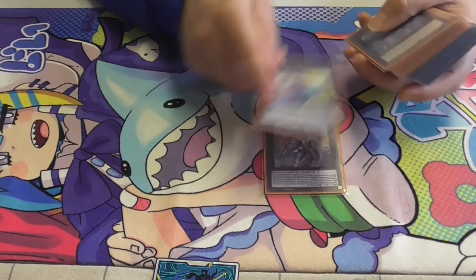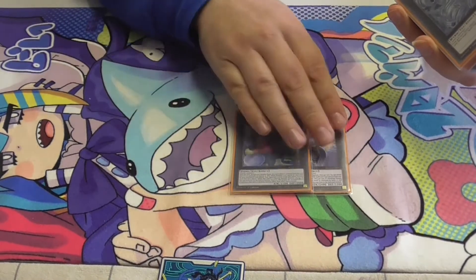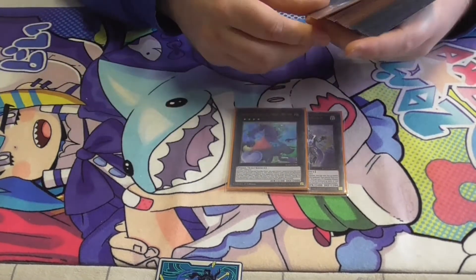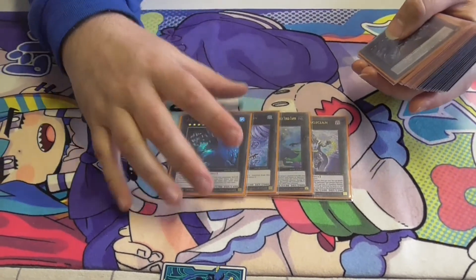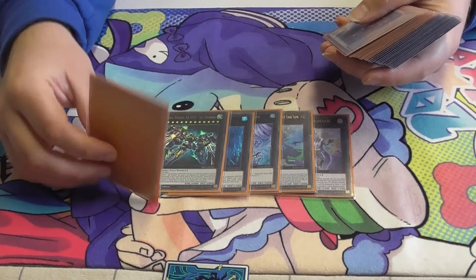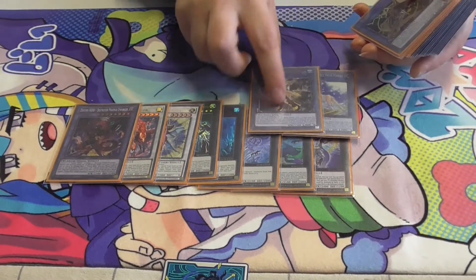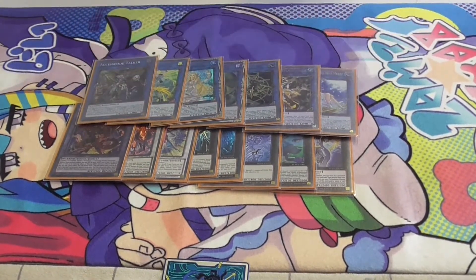Extra Deck: 1 Time Star, 1 Borrelsword, this card's amazing going second — if you have 2 Level 4s and your opponent has a really good board, you make Knightmare Cerberus in defense mode, and if you have a Tuner or another monster you make Halqifibrax and just Selene into Access Code and start tearing up their board. 1 Tornado Dragon, 1 Dwile for PK and Phoenix Enforcer, 1 Zeus, 1 The Magician for the Baroness combo, 1 Baroness, 1 Phoenix Enforcer, 1 Artemis, 1 Halqifibrax, 1 Dagda, 1 Verte Anaconda, 1 Selene, 1 Appaloosa, 1 Access Code Talker.